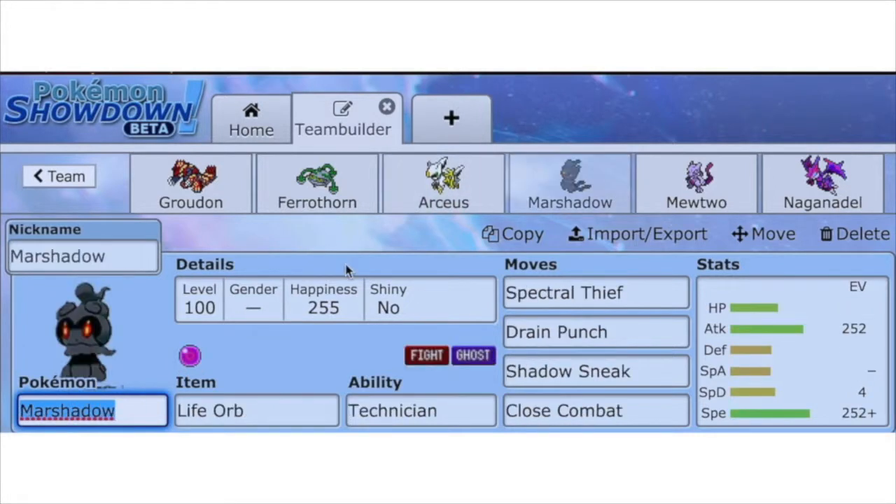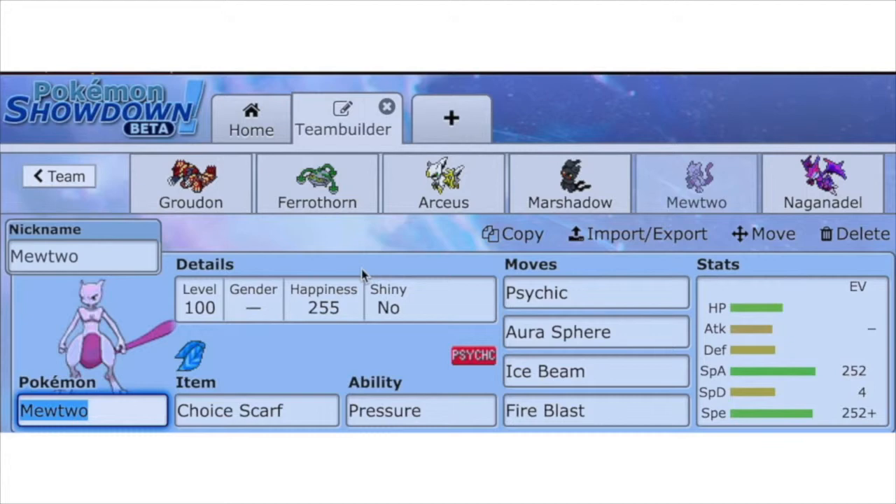So Marshadow is packing a Life Orb. The Life Orb will work in conjunction with Drain Punch so that we can restore our health. Pure offensive Marshadow with max Attack, max Speed, and 4 in Special Defense. Spooky, isn't it?